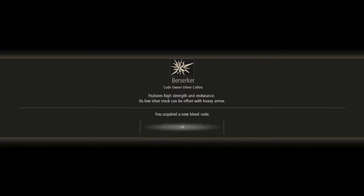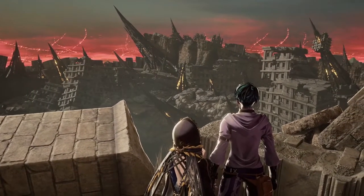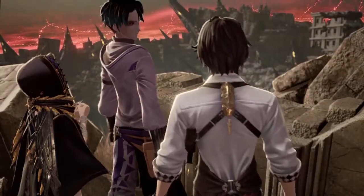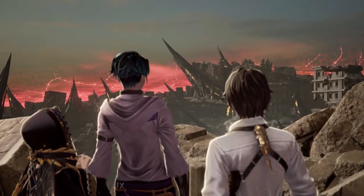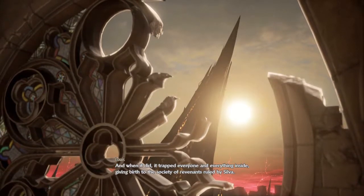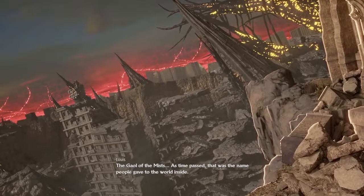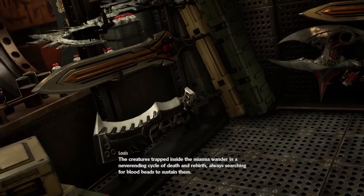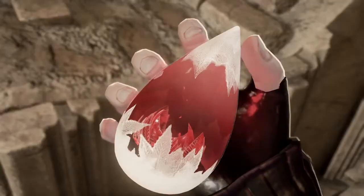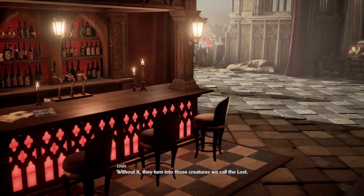Slow — low ichor stock can be offset with heavy armor. Did we just get a new blood code? The red mist showed up a short time after the queen was defeated, and when it did it trapped everyone and everything inside, giving birth to the society of revenants ruled by Silva — the jail of the mists.